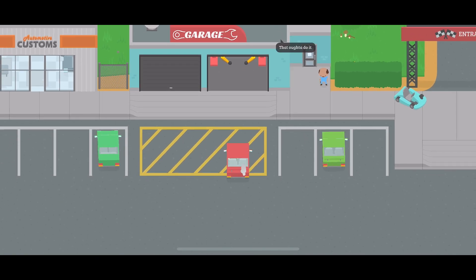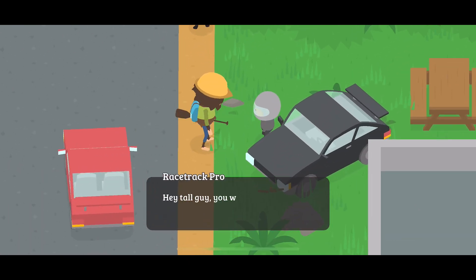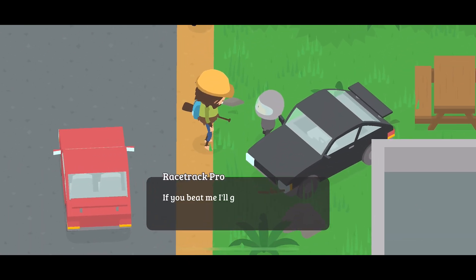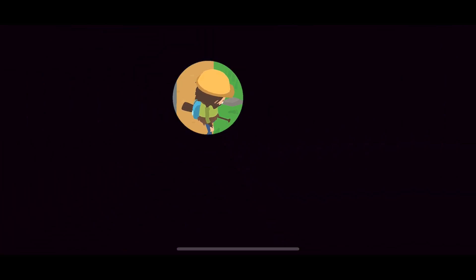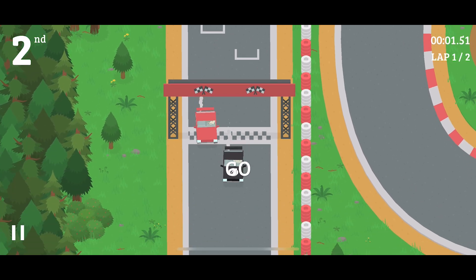Go ahead and race the pro racer. You can find the pro racer to the right of the entrance to the racetrack. The other guy wants to give you his disguise if you beat all the races, which I'll cover in a different video. But for now, racing the pro racer should be pretty easy because you have your car fully upgraded.